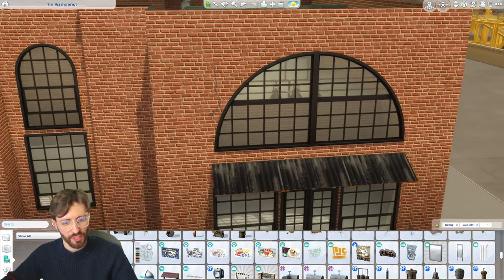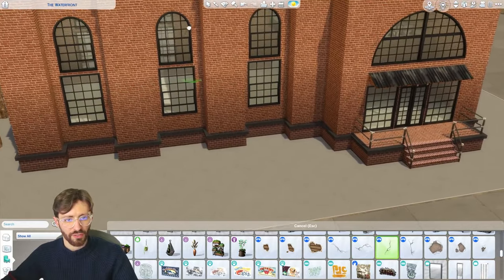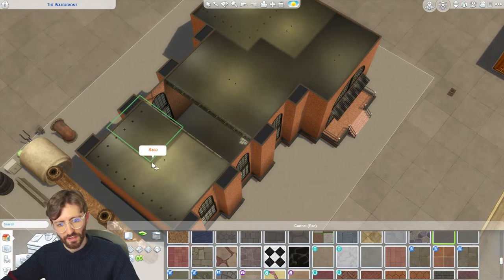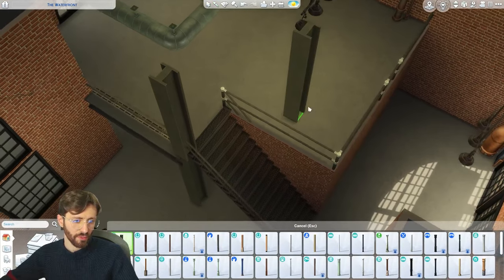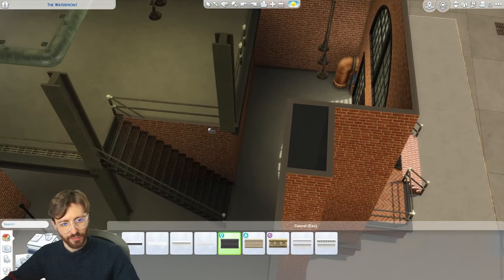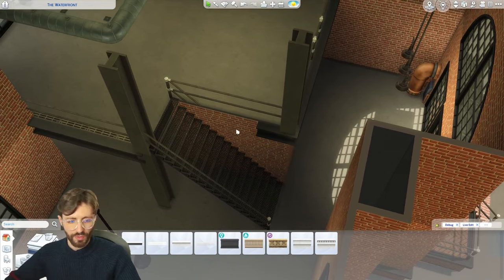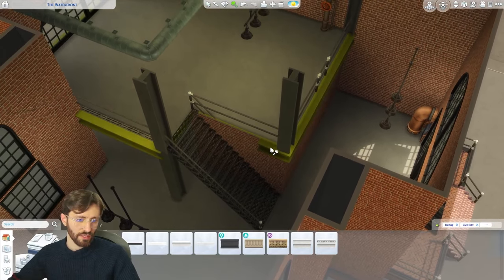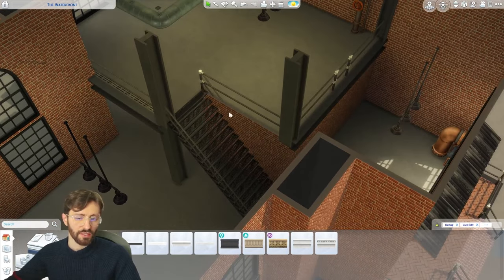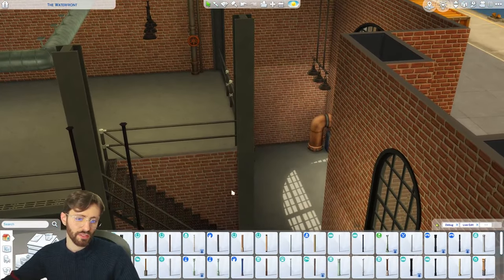I'm going to add some decals to the outside to make it look more run down, because we want it to be intentional — this old factory having been transformed into a home. I'm painting the ceilings and making them concrete as well. I'm going to add some more columns to frame the space and add more industrial elements. Because the trim doesn't go on the space where the stairs are, I want to delete just that part from this wall. If you hold shift with the sledgehammer tool, it selects only that wall, so left-clicking while pressing shift only deletes on that wall.